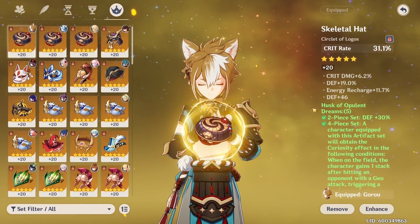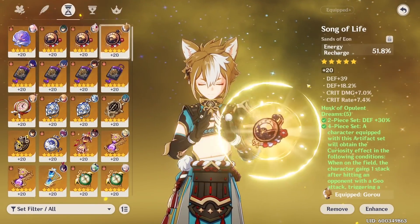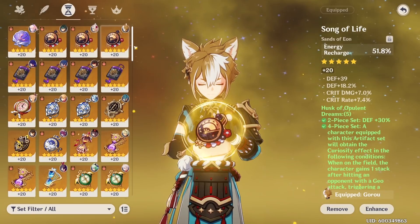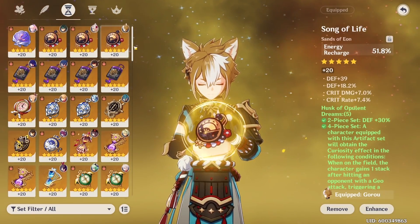The main stats you're looking for are a Critical Rate circlet, a DEF% goblet, and an Energy Recharge sands, with substat priority being Energy Recharge followed by Critical Rate or DEF%.